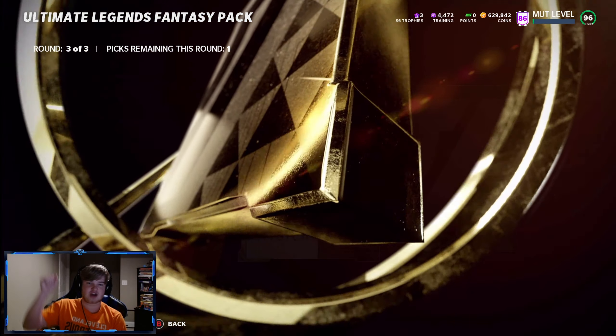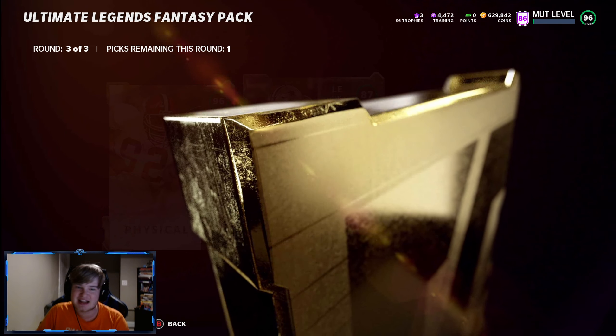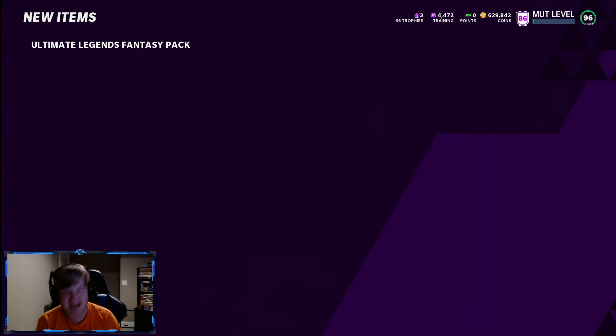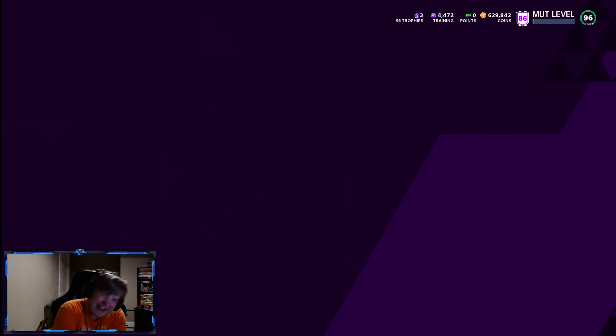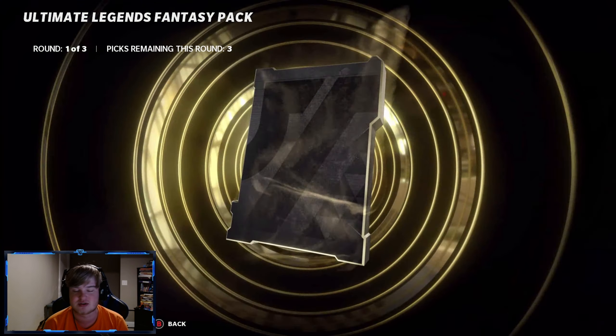Be a big one — 96, 87 Atwater. Yes! Let's go! Michael Dean Perry! And no big rings again. We'll take the 96s! But I really want that big gold 99, dude.